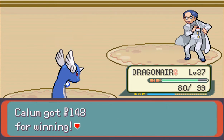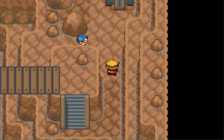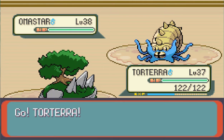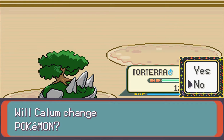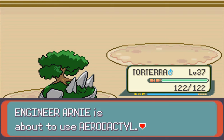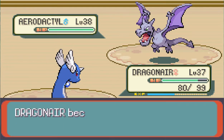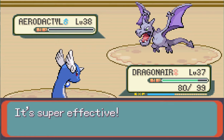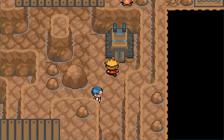Magcargo - we just surfed that and we won. I can tell I'm not gonna like how long this gym is. Okay, so Torterra, use Razor Leaf. And Omastar is dead. Kabutops - gonna stay in, use Razor Leaf. Use Tackle. And then Aerodactyl - switch to Dragonair, and Dragonair can use Surf. And we're done with that guy.